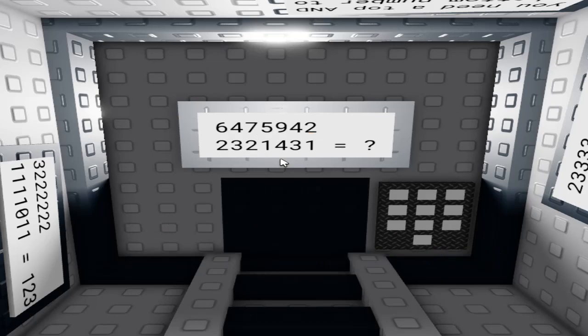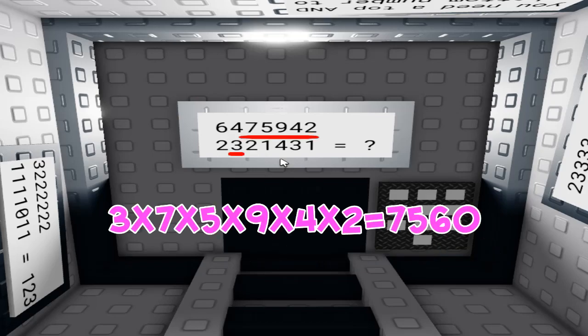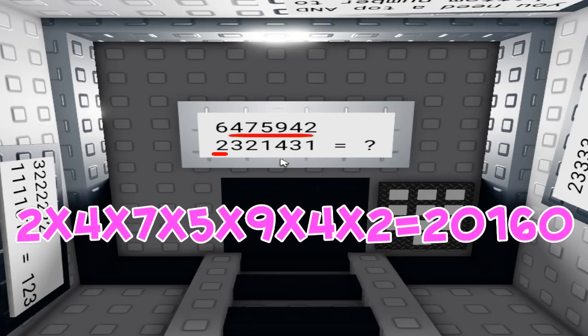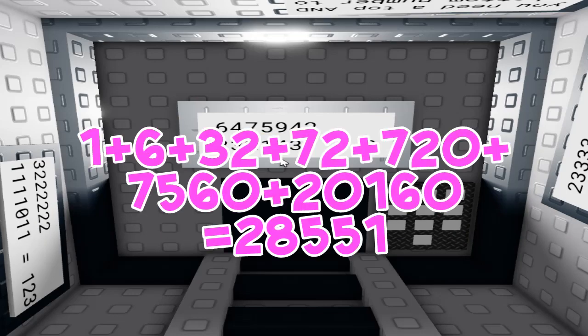Three times seven times seven times five times four times two equals 7,560. Then two times four times seven times five times nine times four times two equals 20,160. Take all of those answers and add them together — you should get 285,551, or in this case it will be your unique code.